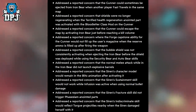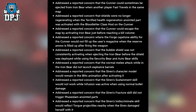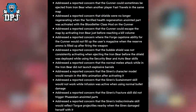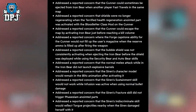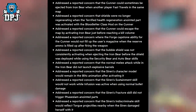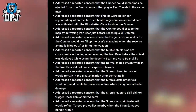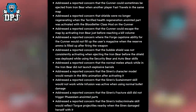Addressed a concern that the Gunner could sometimes be ejected from Iron Bear when another player fast travels on the same map. Addressed that shields were no longer regenerating when the Terrified Health Regeneration anointment was activated with the Bloodletter class mod on the Gunner. Addressed that the Gunner could escape the map by activating Iron Bear just before reaching a kill volume. Addressed that the Forge capstone ability would not fill up the user's magazine when reserve ammo was filled up after firing. Addressed that the Bubble Shield was not constantly activating when ejecting from Iron Bear before the shield deployed while using Security Bear and Auto Bear skills.